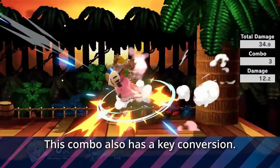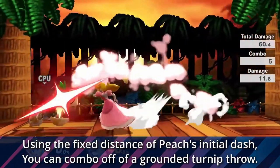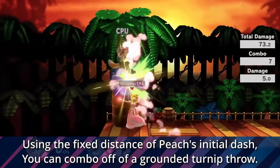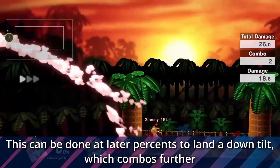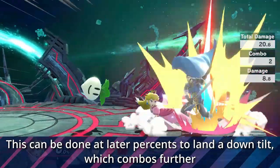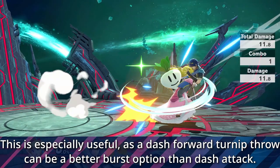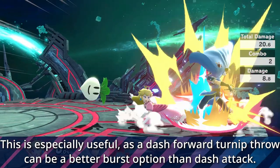This combo also has a key conversion. Using the fixed distance of Peach's initial dash, you can combo off of a grounded turn up throw. This can be done at later percents to land a down tilt, which combos further.